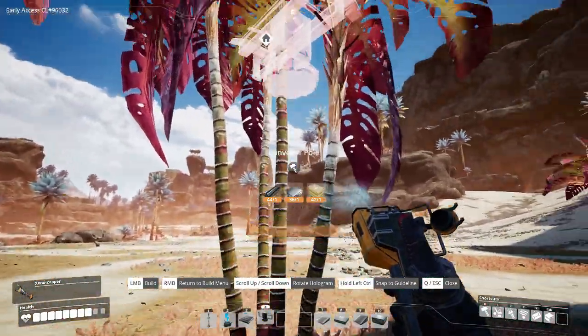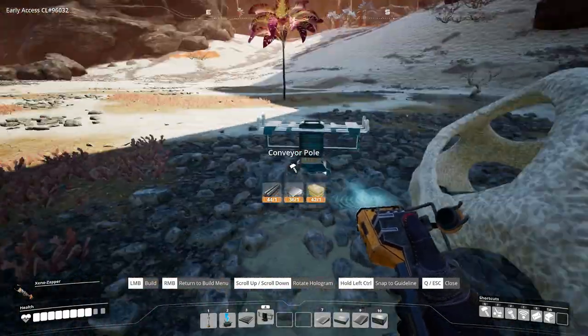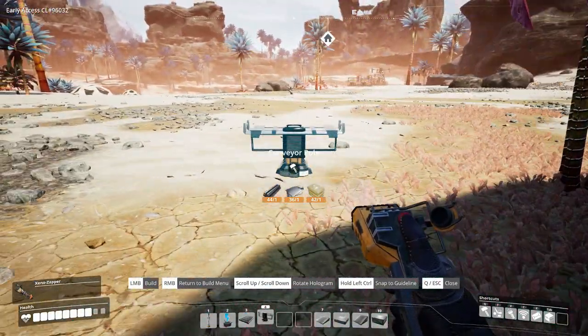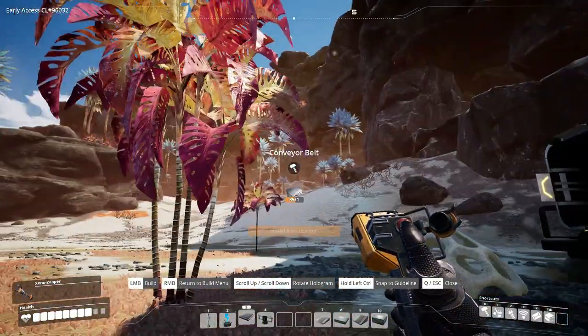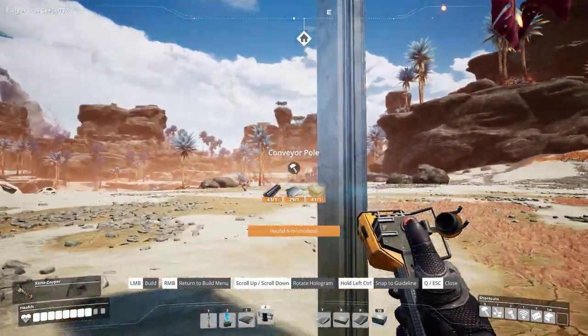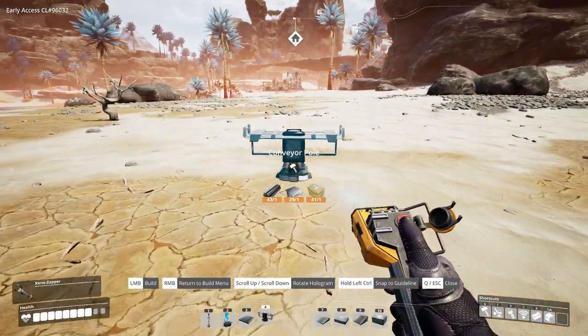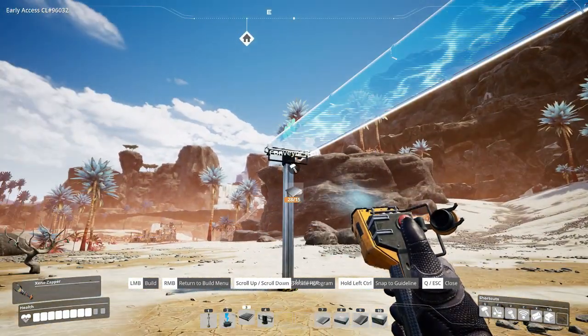Now we're going to do the same with these conveyor poles, going to line it up. This tree is actually going to be in my way, which kind of sucks, but we can work around it. We're going to go about here or so, go up two, and then hopefully the conveyor belt should be able to reach. Yes, perfect. Now we're going to do another one and continue to build this conveyor belt back to our base.